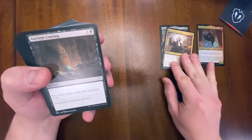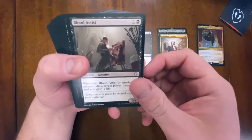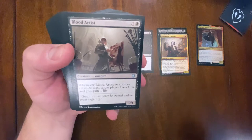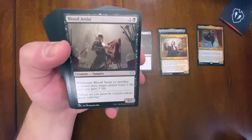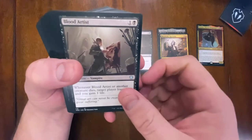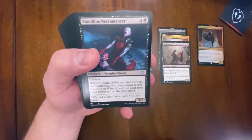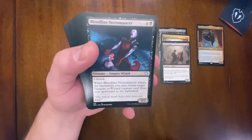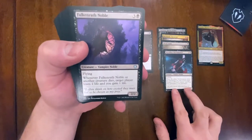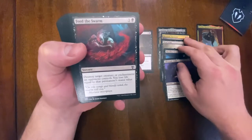We got Ancient Craving - draw three cards, lose three life - one of my favorite Magic cards. Blood Artist is a badass card; I'm a huge fan of the aristocrats theme where you sack creatures and drain your opponent. Bloodline Necromancer has lifelink and returns a vampire or wizard creature card from your graveyard to the battlefield - five drop, three/four, lifelink, seems pretty good. Falkenrath Noble could probably get a double trigger with Strephon.